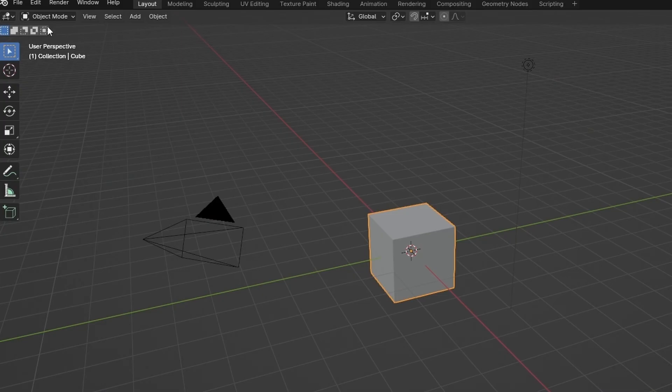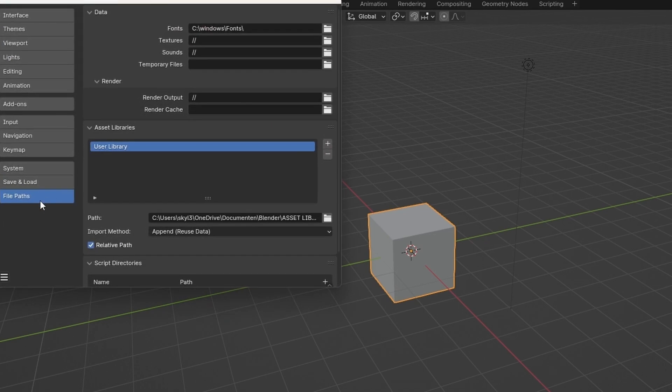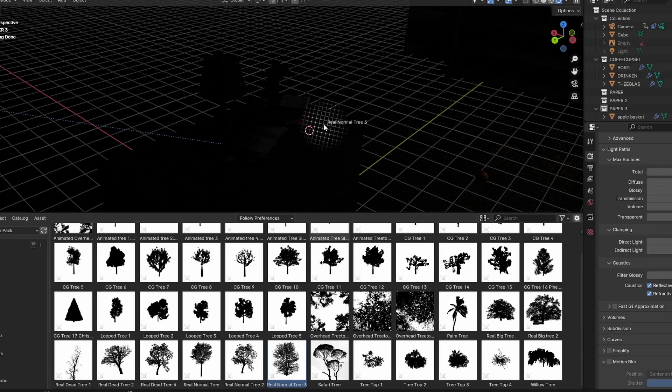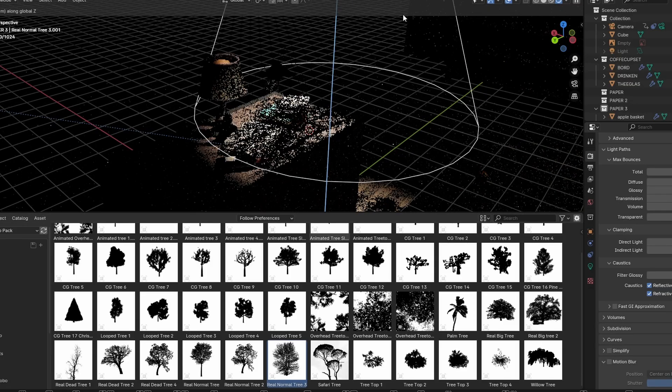This means you can always find the gobo you need. All you have to do is get the Ultimate Gobo Pack, click on Edit, go to Preferences, and under File Paths you can click on the plus button. There you can select the folder you've received, and from the Asset Browser you can drag and drop any light in there you want.